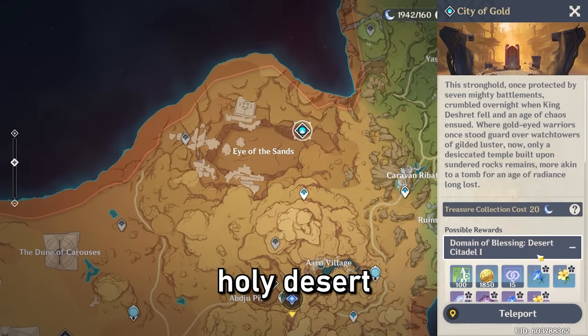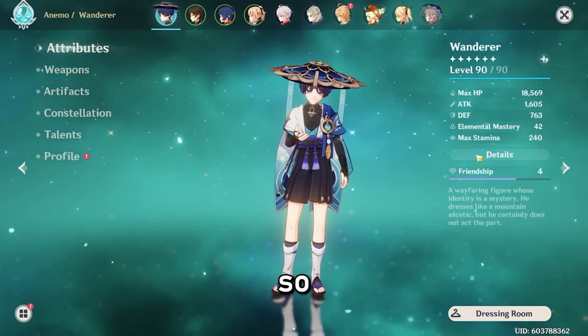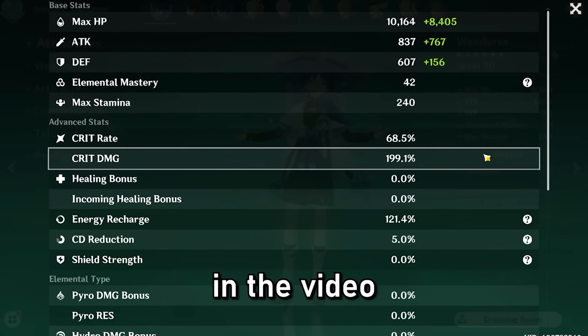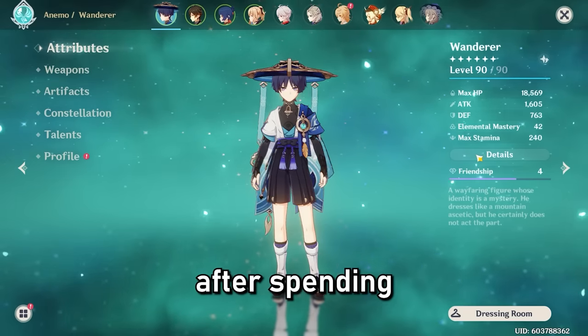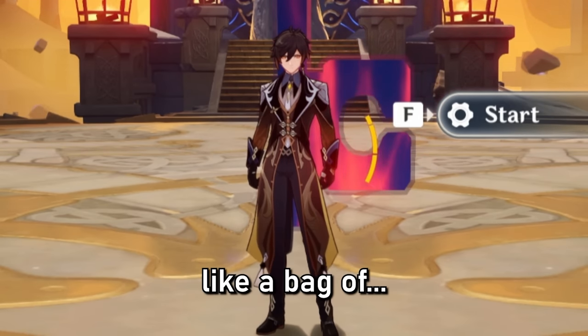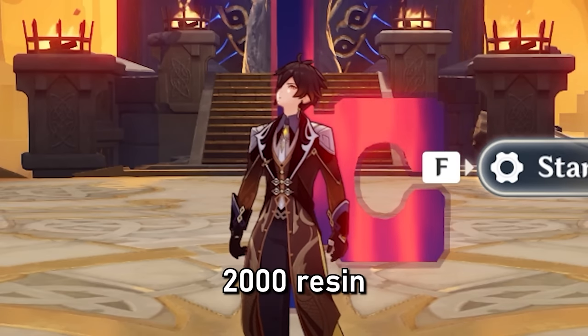Let us now go to the Holy Desert City of Gold artifact domain and we are here. This is the before result of the Wanderer, and later on in the video we're going to see the true Wanderer transformation after spending 2000 resin. For some reason, I feel like I'm holding a bag of so much cash — that's what it feels like when you have 2000 resin.